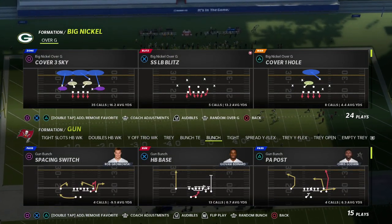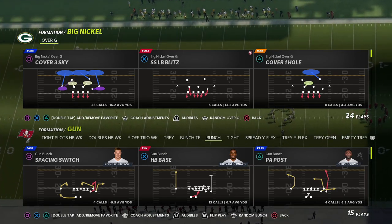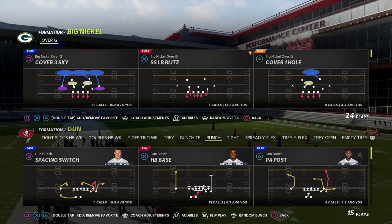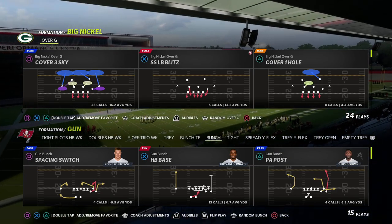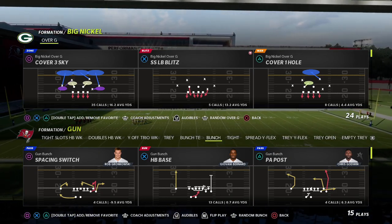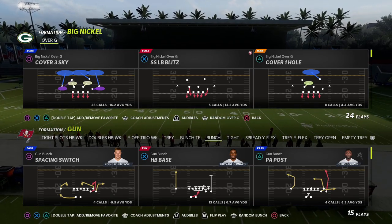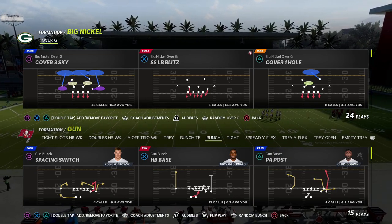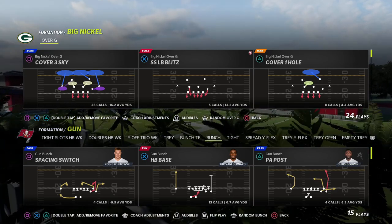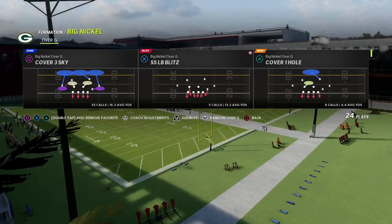In this video I'm going to show you a blitz that works on both consoles — one of the best blitzes in Madden for getting better pressure against bunch and really a lot of the formations that most people run, while keeping a really nice coverage scheme behind it. My name is Cody and today we're taking a look at the Big Nickel Over G defense out of the New York Giants playbook. I think the Big Nickel Over G is the most versatile defense and has by far the best blitzing concepts.